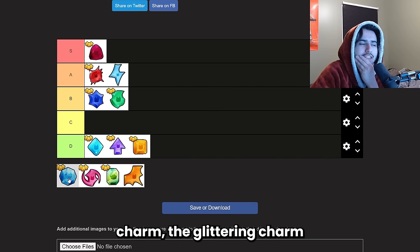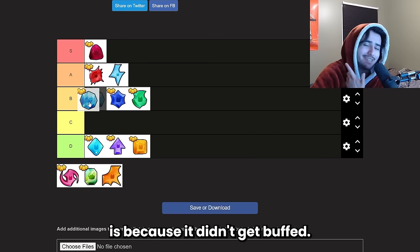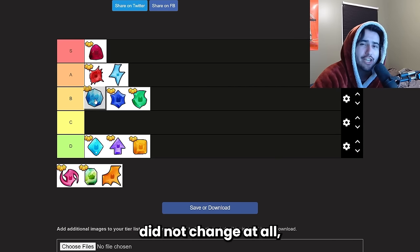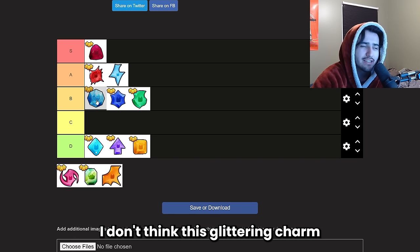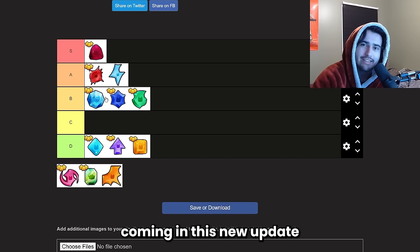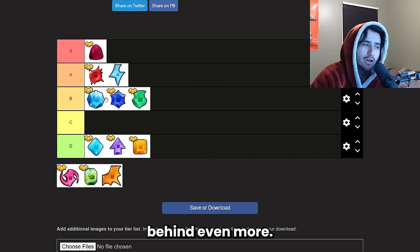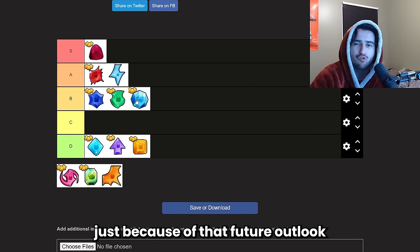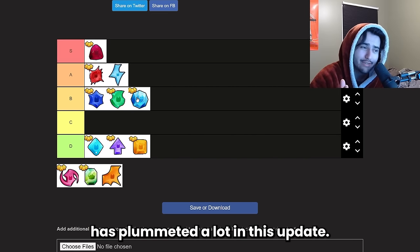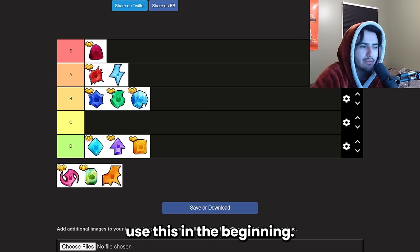The glittering charm did effectively get nerfed in update 6 — not directly, but because it didn't get buffed. We got a major buff to diamonds from breakables in the new update, and this charm didn't change at all. For a beginner player it's not a bad deal, but with crazy inflation expected in the next update and no buff incoming, it'll fall behind further. The price has dropped a lot, and since you can remove it cheaply, there's no reason you can't use it early on. Low B tier for now.